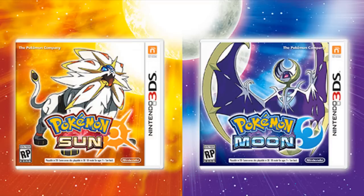Detective Pikachu was 641 megabytes, and Smash Bros. 3DS is 2.1 gigabytes, meaning that Sun and Moon is approximately twice the size of X and Y and Omega Ruby and Alpha Sapphire.